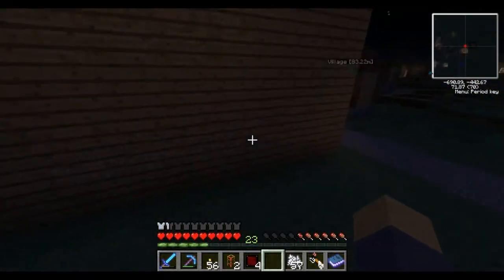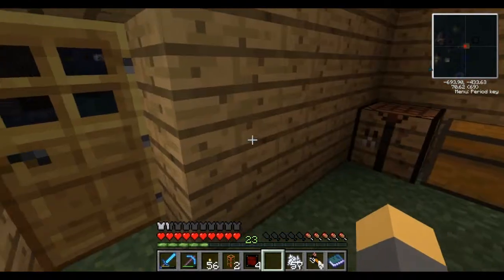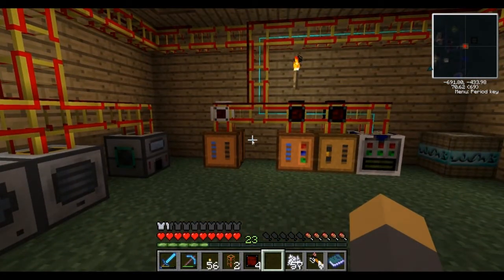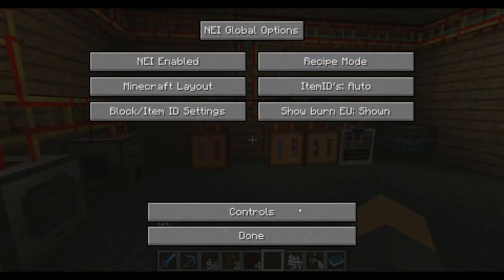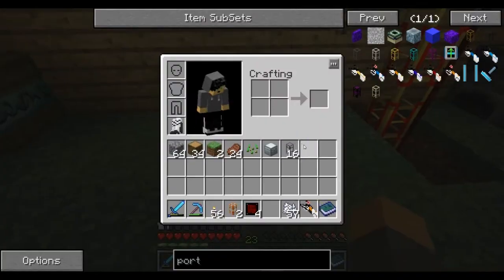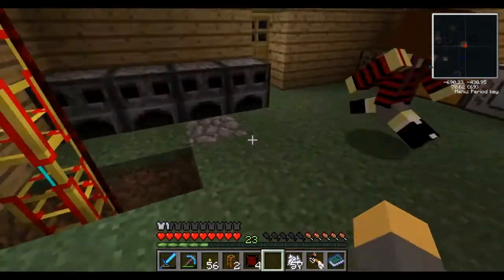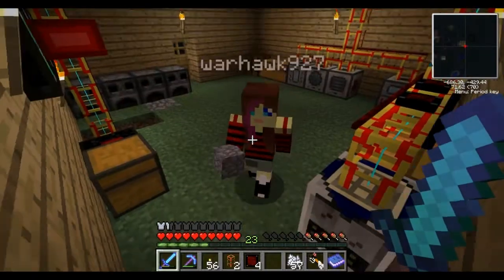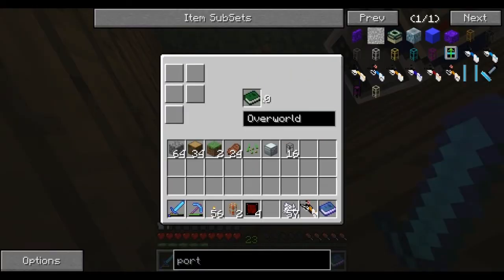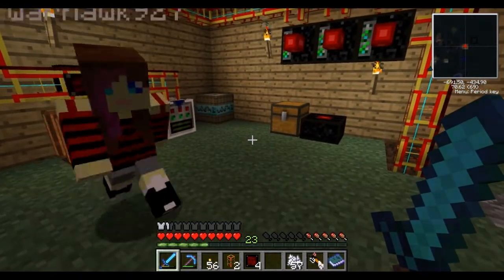I'm back, people of YouTube. Lucas is now on the server. Come over to the place after you get your stuff back. We still need to make a few things. Let's have this - it's an iron and gate, which is weird - I guess you can't use them on those. Hey, come over here. Look at this. Put your book in here. Now take it out. Now you have a book that'll follow you.